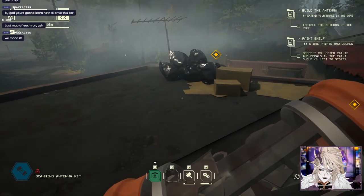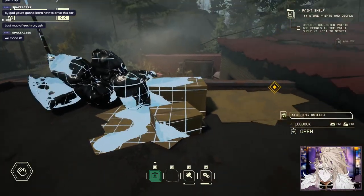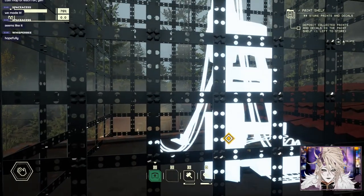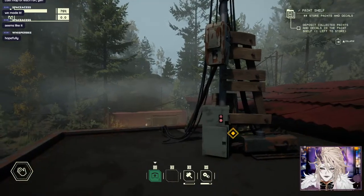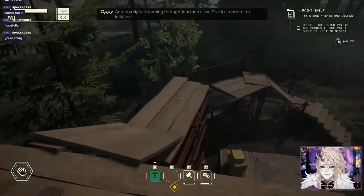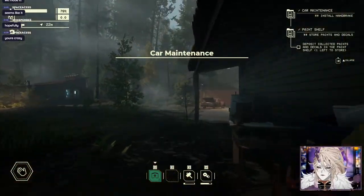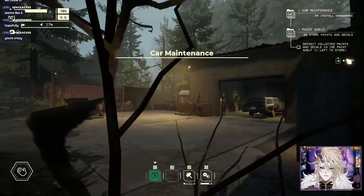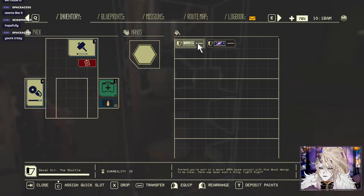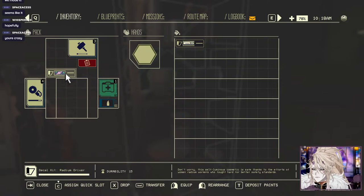So this is a safe zone - nothing bad can happen here, I assume. Nice, it just deletes the garbage. Fortnite building! We're in business - antenna signals coming through loud and clear, give it a moment to initialize. Deposit collected paints and decals into the paint shelf. Oh dude, I got a Shuttle 7 and a decal - Radium Driver! That sounds cool.